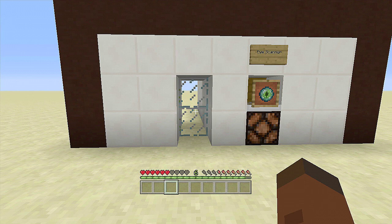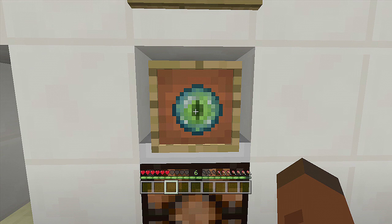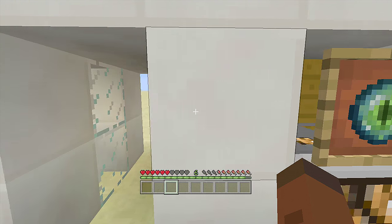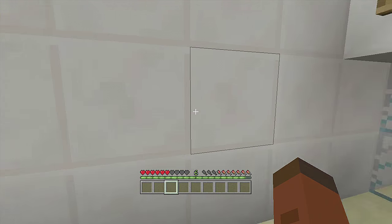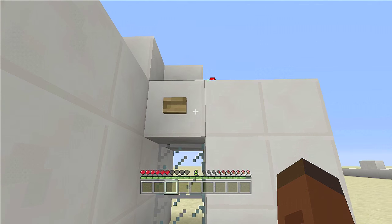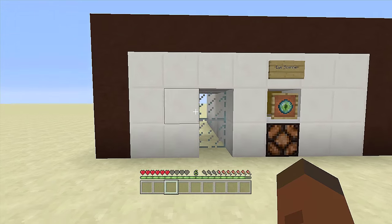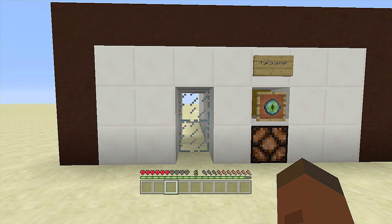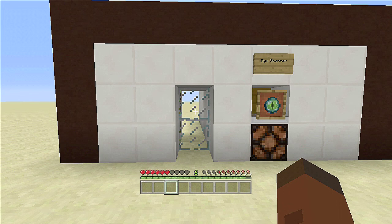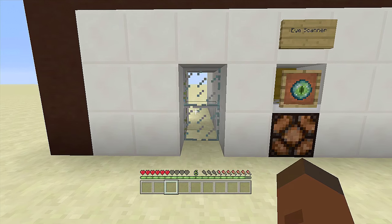It's a very simple concept — just walk up to the eye scanner, the creeper walks over activating the door, and you walk through. Once it closes and you're done, click the button up here to reopen the door and walk through. You don't have to use the exact door I used here; you can use whatever door you'd like.